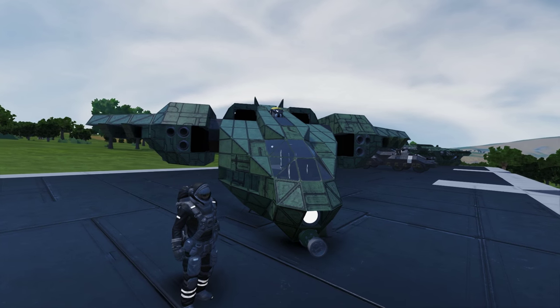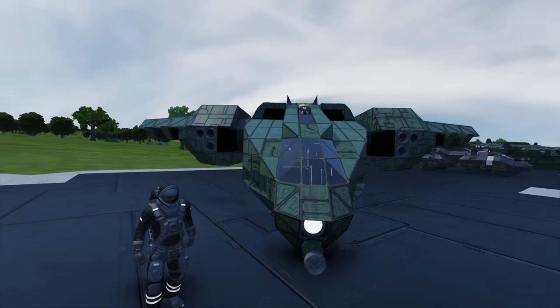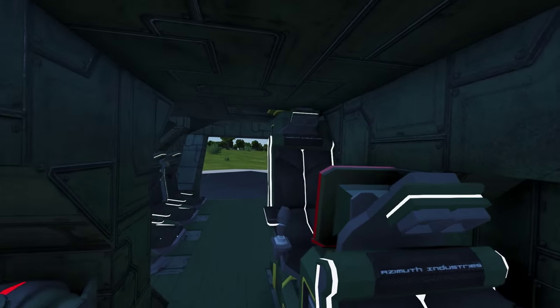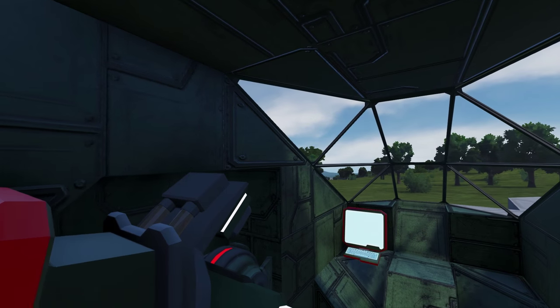He has built a lot of Covenant ships, but his UNSC builds, although modded, are brilliant. One thing to point out: this Pelican build is modded, so that's something to watch out for. I don't mind modded builds as long as they're practical, and luckily this one is, because it still uses some vanilla stuff.